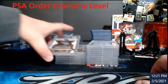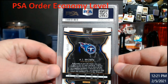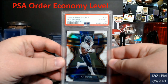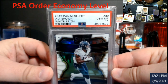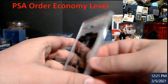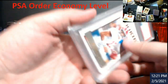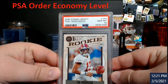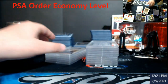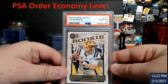PSA 10 — $600 card right now. This card basically paid for my order. AJ Brown out of 35 — this is the white version of Prism, PSA 10. That's awesome, makes me very happy. Legacy Tua PSA 10.